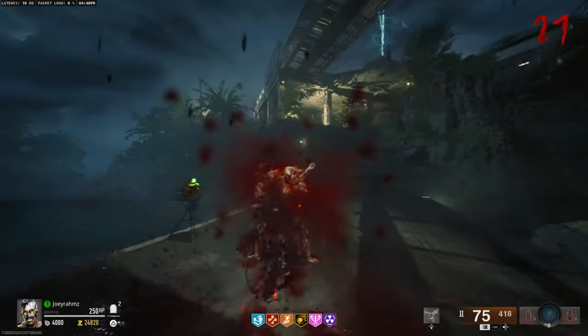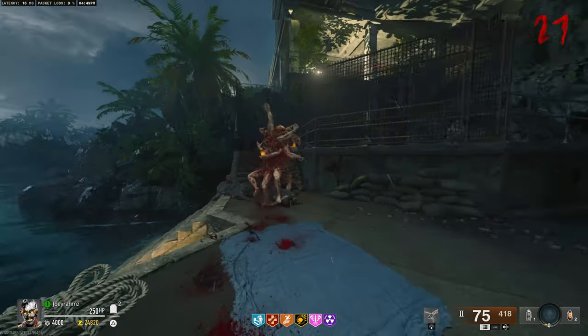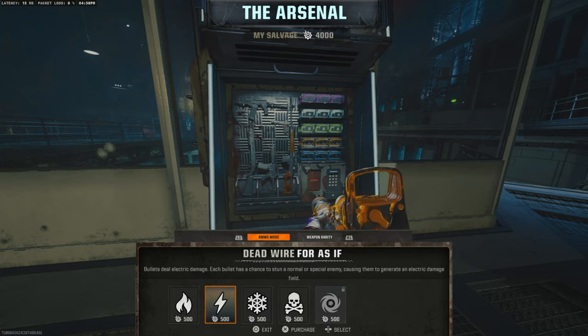Now you're officially in guard mode. He's going to turn around — he's scared of me. So after you're in guard mode, come to the arsenal and put the weapon that you're going to be using for this next part with dead wire.